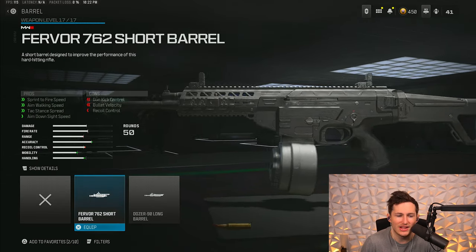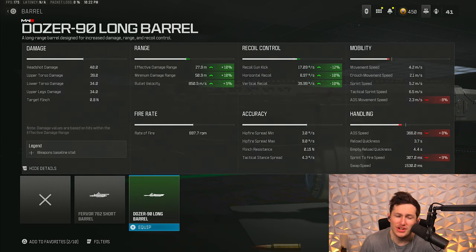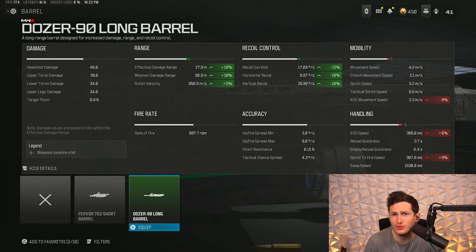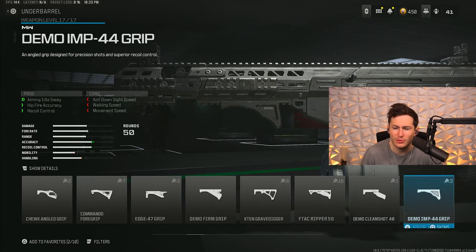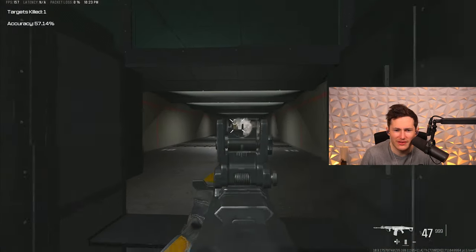Second attachment is the 50 round mag. Third attachment is the Dozo 90 Long Barrel for bullet velocity, damage range, and recoil control — I wish it boosted bullet velocity more like the RAM 7 barrel, but it's the best option available. Fourth attachment is the Casus Brake muzzle for the same reasons as the RAM 7 — horizontal recoil is even more annoying on this gun. Fifth attachment is the Bruen Heavy Support underbarrel, also for horizontal recoil, making this setup have the least recoil possible.